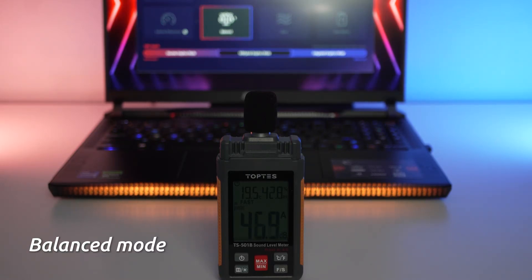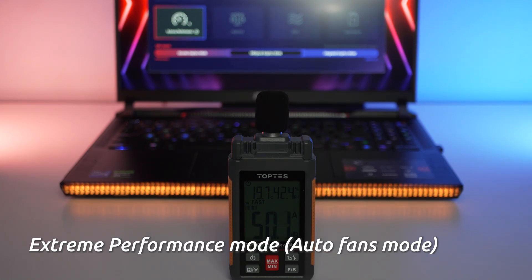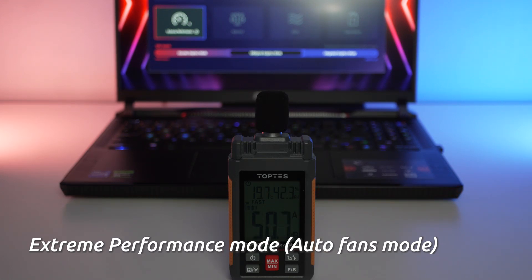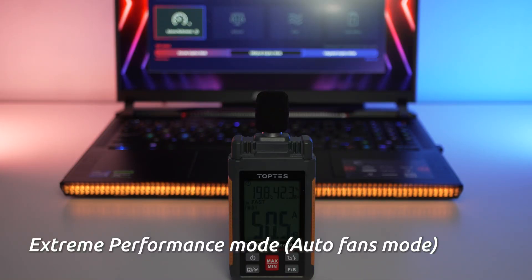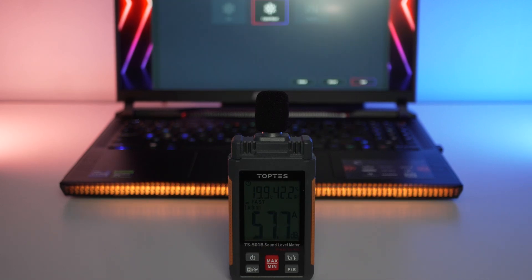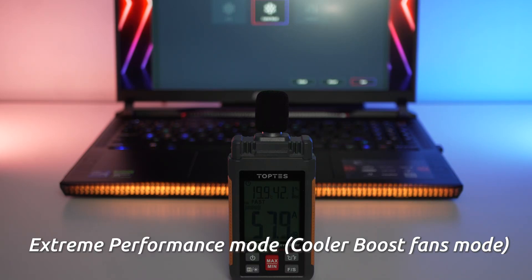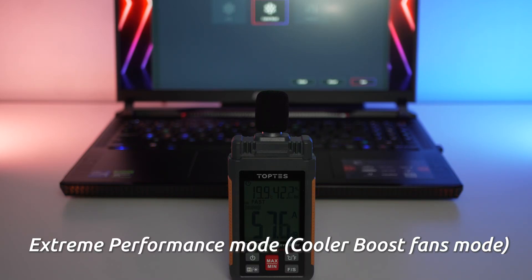As we switch over, in extreme performance mode the fan speed really kicks up and so does the noise level. We're going to see about 50 to 51 decibels in extreme performance mode with auto fans. If you go into performance mode and configure cooler boost mode — with the fans blazing as fast as they can go — you're going to get about 58 decibels of noise here. That is a lot of noise.